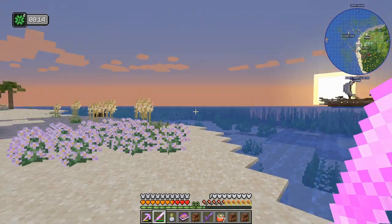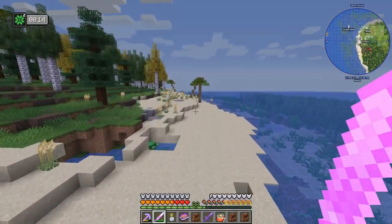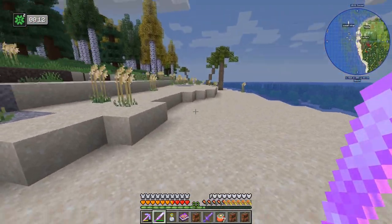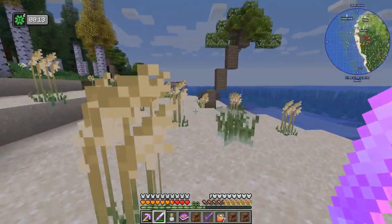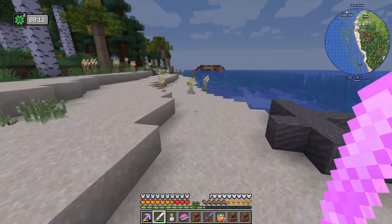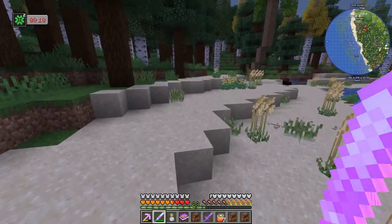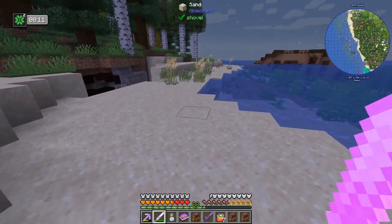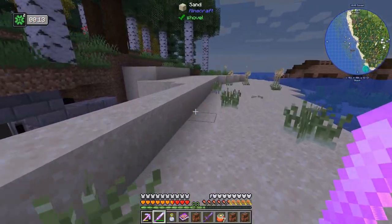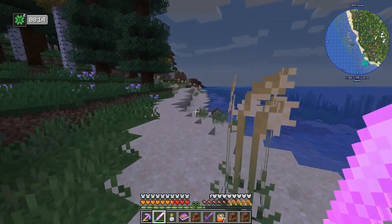There is a sea temple - ocean monument - over in that direction and we could also go there. I think I've probably harvested most of the seashells along this beach getting nautilus, but I haven't done that for a while because we've definitely got two, maybe three stacks of nautilus shells from the drowned spawner in the mob farm. So we're fine on that front and I've cleared out all of this.